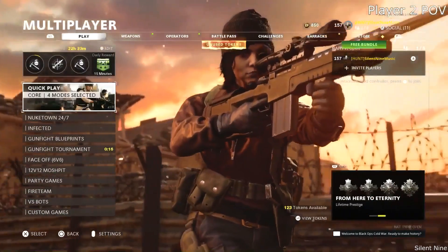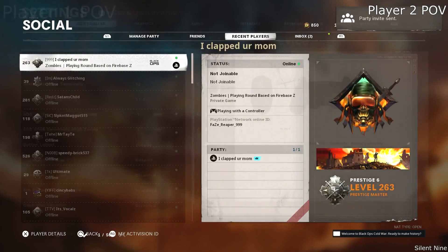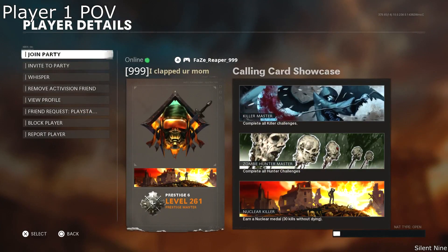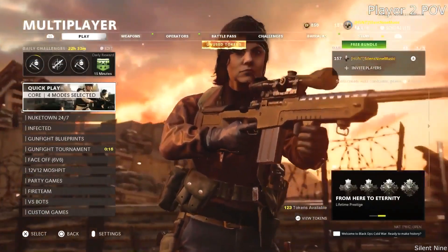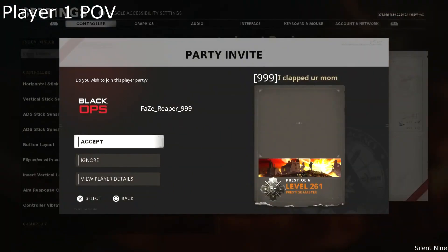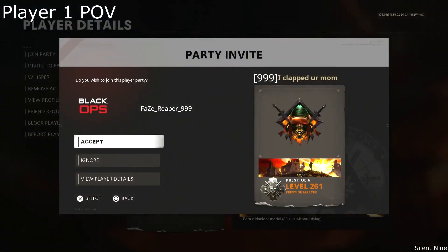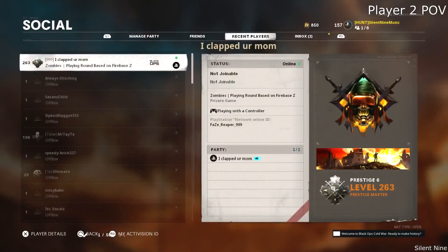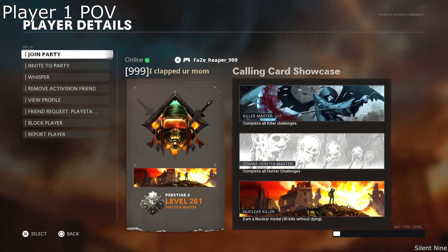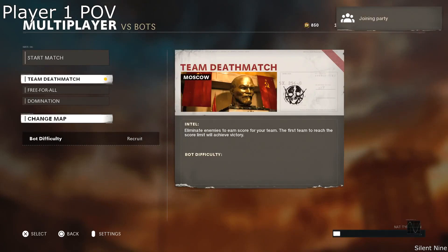Player two needs to go into the multiplayer main menu, then invite player one to his lobby. Player one is going to get an invite — you want player one to view the invite, then go into player details and select player details. At this point, player two is going to be in the multiplayer menu and you want him to send player one another invite. Once player one gets that second invite, you want player one to again view the invite, go down to view player details and simply be in this. Thirdly, you want player two to invite player one to their lobby again. When player one gets that invite on the top right, you want him to view it and this time accept the invite. If you have done everything right, player one will still have the versus bots on his screen when he is joining.